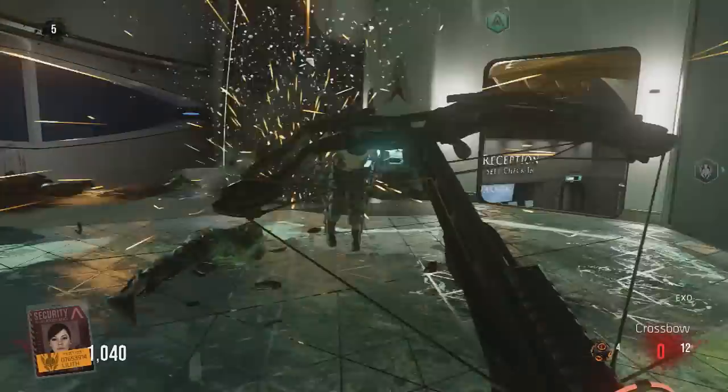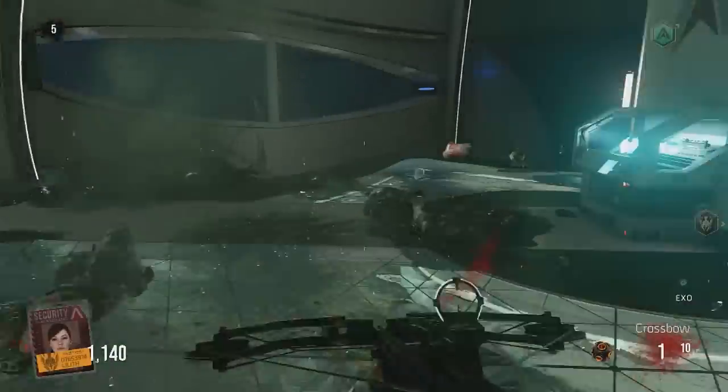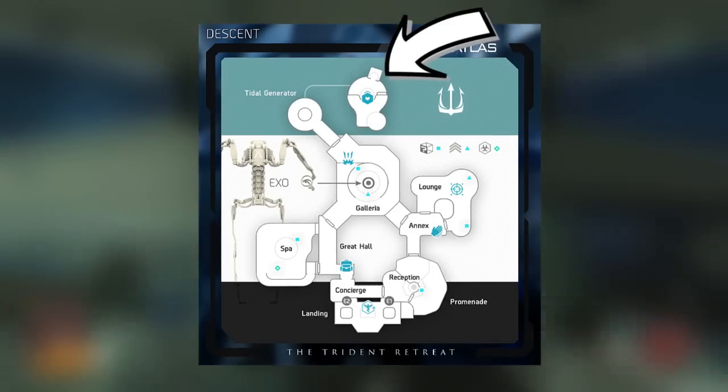Welcome to the map Descent Awakening DLC for Advanced Warfare Exo Zombies. Today I'm going to show you the three locations in order to get the musical Easter egg. You're gonna find one here, here, and here, but I'll show you exactly where they're all at.